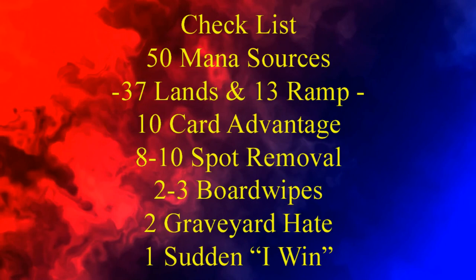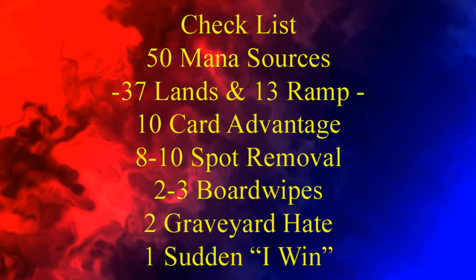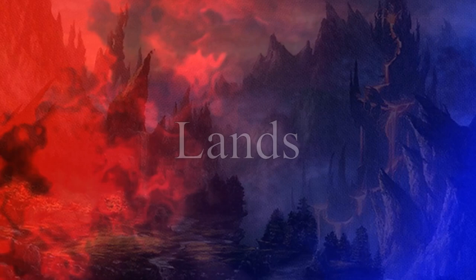Before we get to the deck list, we should keep in mind our checklist: 50 mana sources, usually split between 37 lands and 13 pieces of ramp; 10 pieces of card advantage; 8-10 pieces of spot removal; 2-3 board wipes; 2 pieces of graveyard hate; and 1 sudden I-win card.